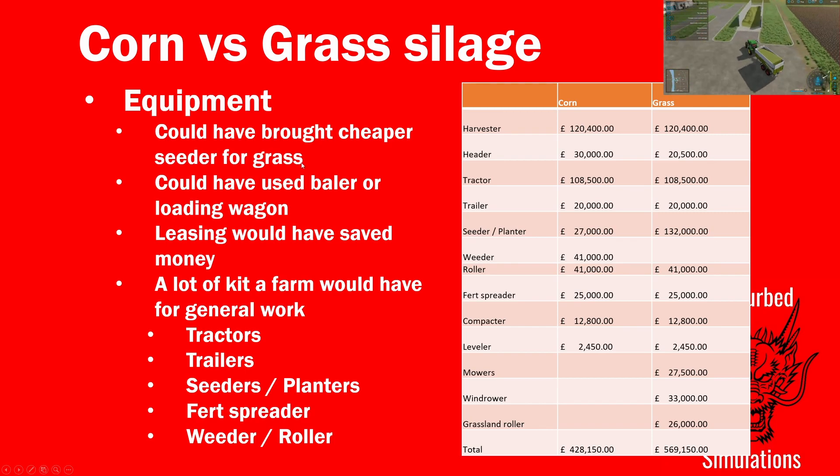For equipment, I used the same modded Class forage harvester for both, with the appropriate header. Yes, you can get bigger forage harvesters with bigger headers so it might be quicker — there are all sorts of options. I used the same tractor and same trailer.